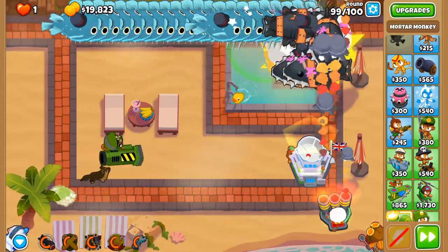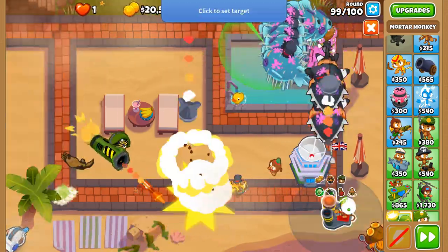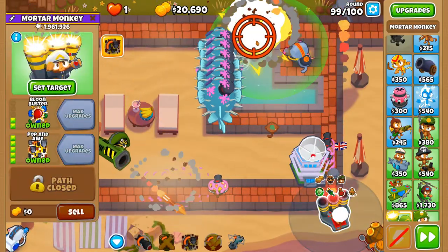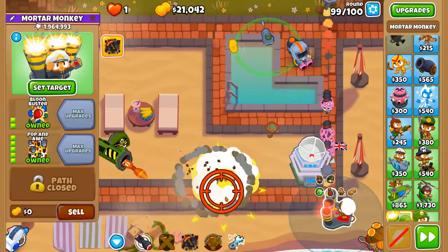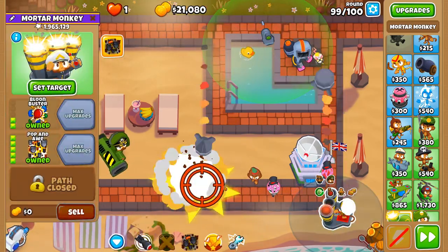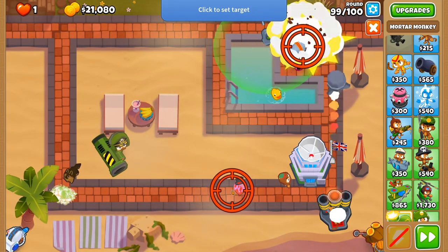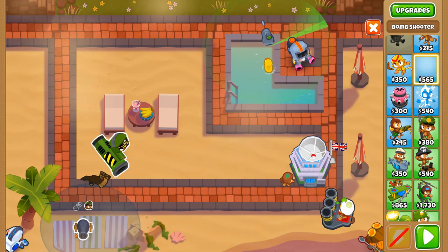Without the help of Pop and Awe we may struggle against these DDTs, but I think we're making good work of them. Let's see — no more surprises please. There's the yellows. Okay, where did that other balloon go? I did not like that one bit. We're going to turn off auto start — a lonely little red balloon.